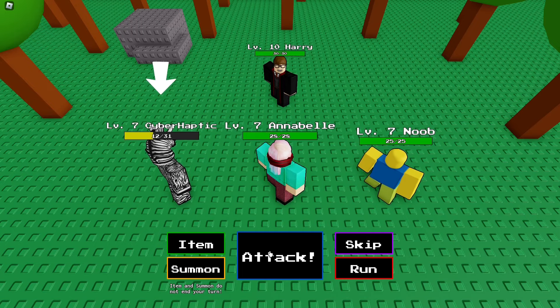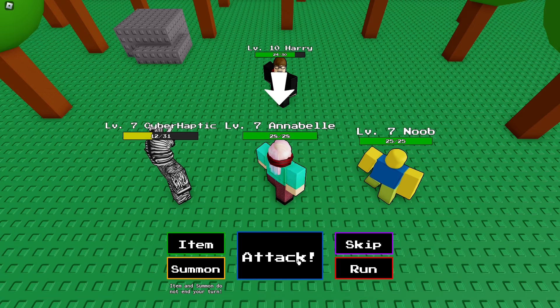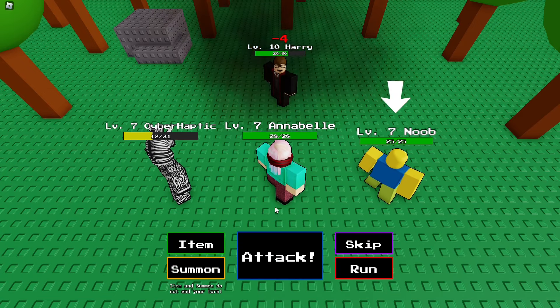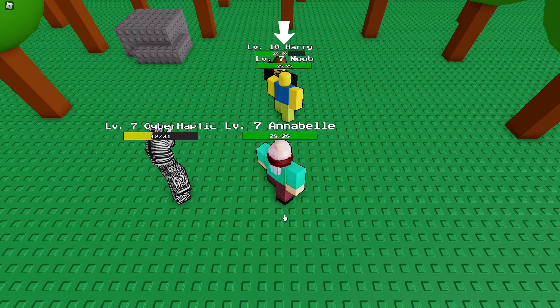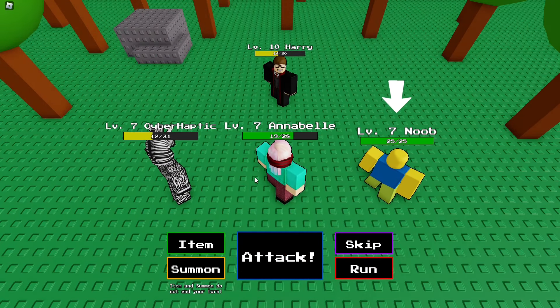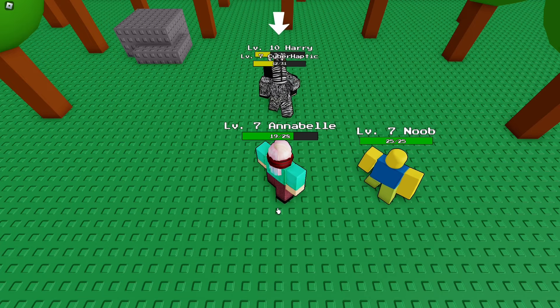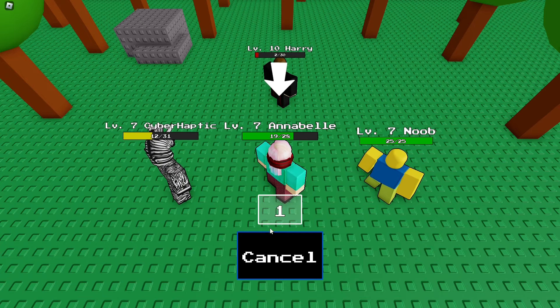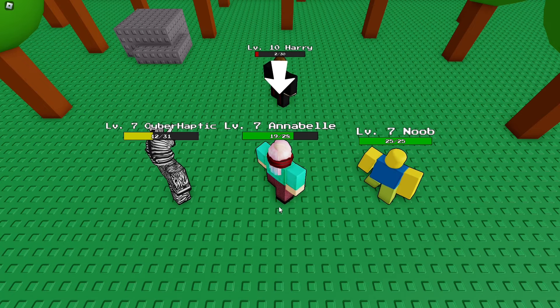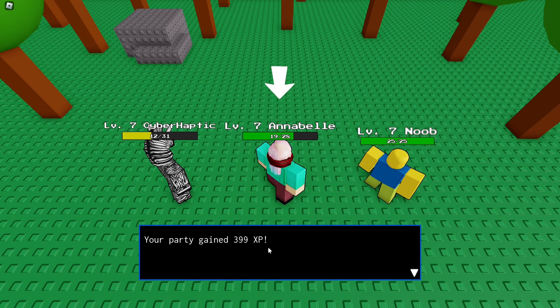I summon the noob to fight for you! Let's attack. I could summon him without that taking the turn. Attack Annabelle — nice, though it didn't do too much damage. Noob, how much can you do? Six. We got this. He targeted someone different — he didn't have a speed bonus that time. Annabelle go! Noob, punch him! This is literally canon — wizard versus wizard. We totally destroyed Harry!